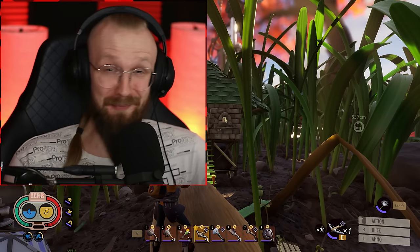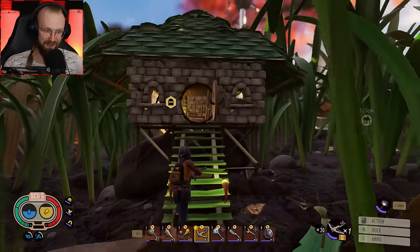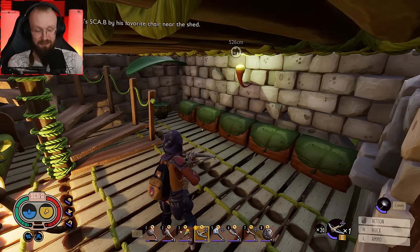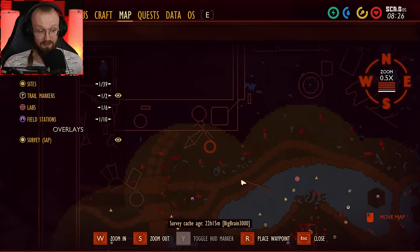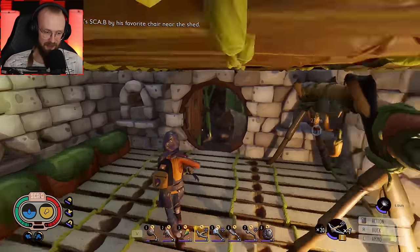Hey guys, it is me, HappySaryken. Welcome back to Grounded. Last time we crafted this awesome shelter, so finally we can call this place our base. We have lots of awesome things inside and lots of chests. I think we are ready to go and explore some new places — specifically the Upper Yard. From all the rumors I've heard, this is going to be a very tough place with lots of strong bugs, and I'm super excited to visit.